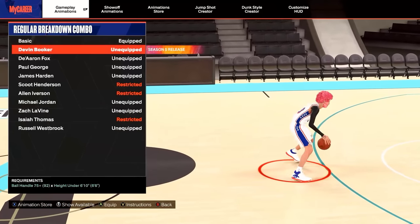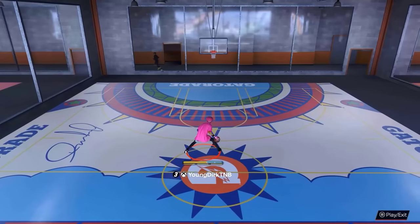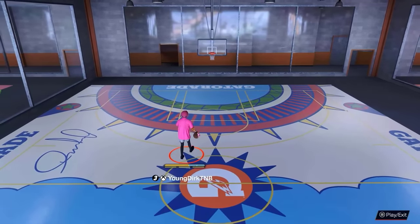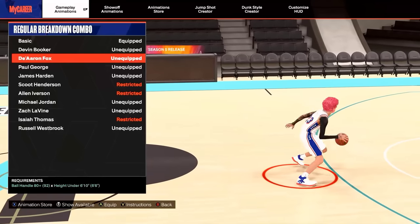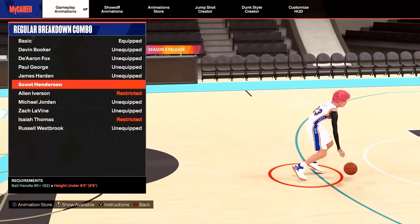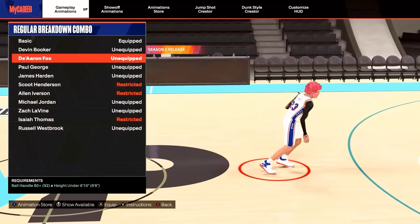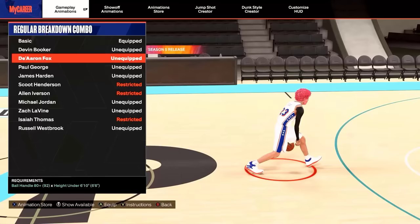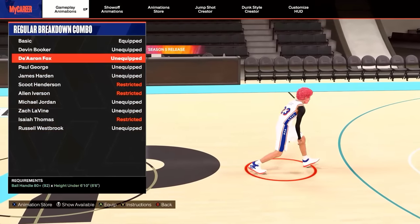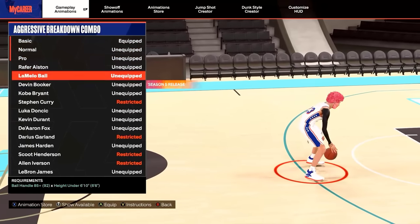For the regular breakdown combo, the new one is again way too slow. There are not a lot of comp players that use the regular breakdown combo — I use D'Aaron Fox but rarely ever use it, so you can really use whatever you want. But if I had to pick one, it's D'Aaron Fox.